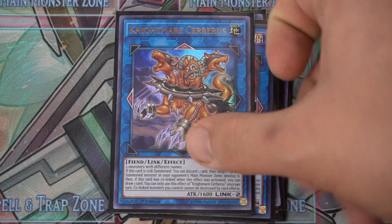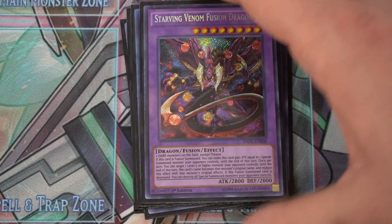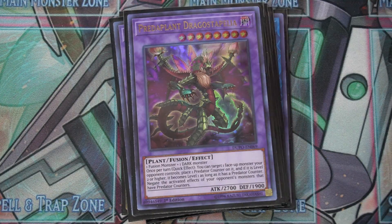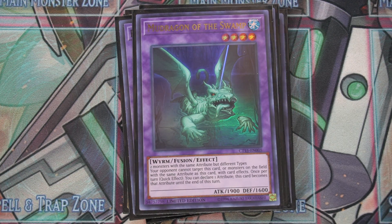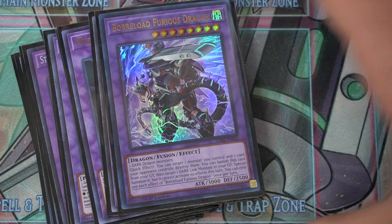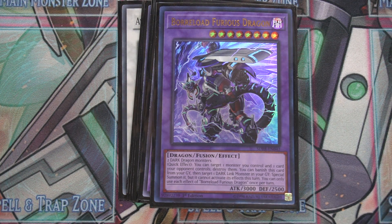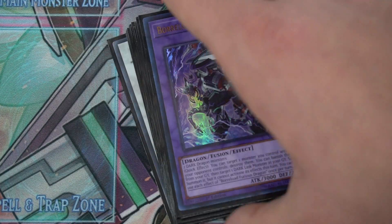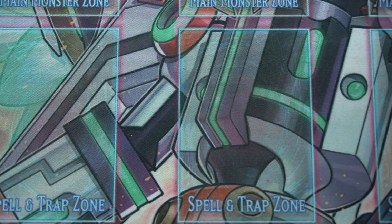For utility monsters in the extra deck, we play a Borrelode, a Nightmare Cerberus, a Phoenix, and a range of Super Poly targets: any dark deck, Zombie targets, Thunder Dragons since they still linger around, Muddy Dragon to catch opponents off guard, Diplexer Chimera mostly for Salamangreat, and Borrelode Furious Dragon because it completely wrecks Rokket decks. These are all Super Poly targets, so obviously you're playing Super Poly in the side deck — I don't reveal side decks for basic deck profiles. If you enjoyed this video, drop a like and thank you for watching.